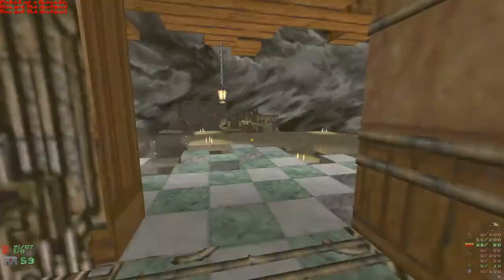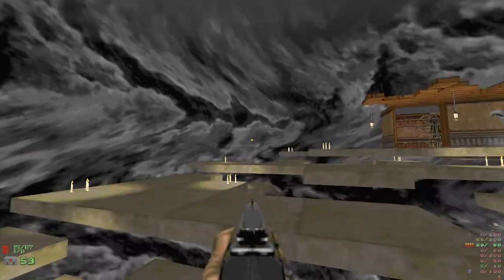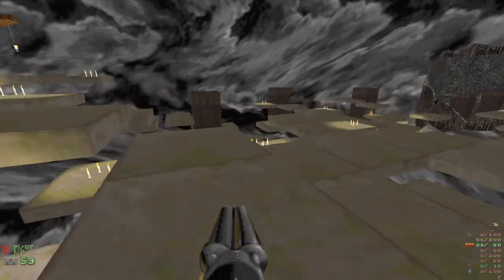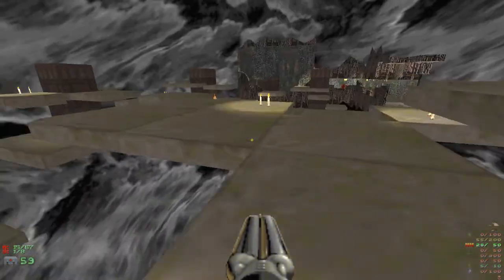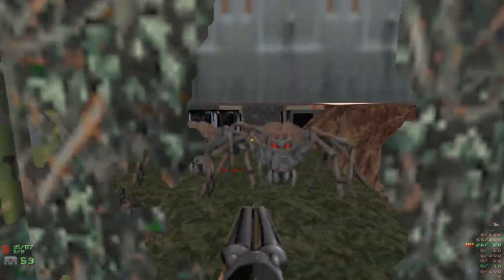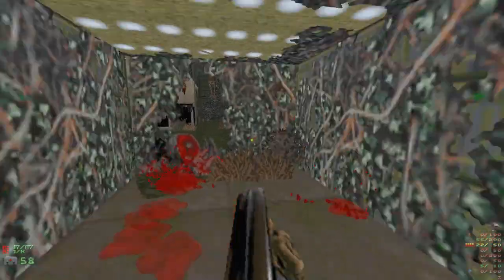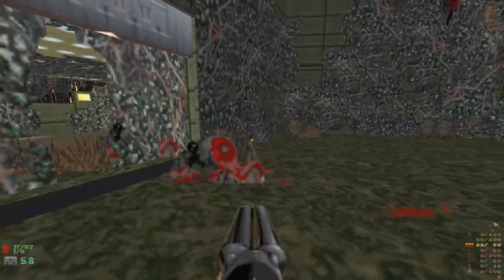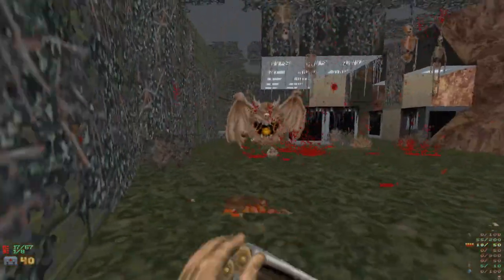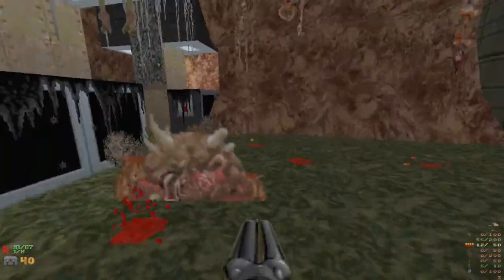Regular shotgun - okay, don't fall to your death. There's someone underneath me. Hello - I have no idea, there was something that was angry but I don't know what. Are these regular spiders? They're a mixture between regular spiders and Blood spiders - Doom spider, whatever they are.